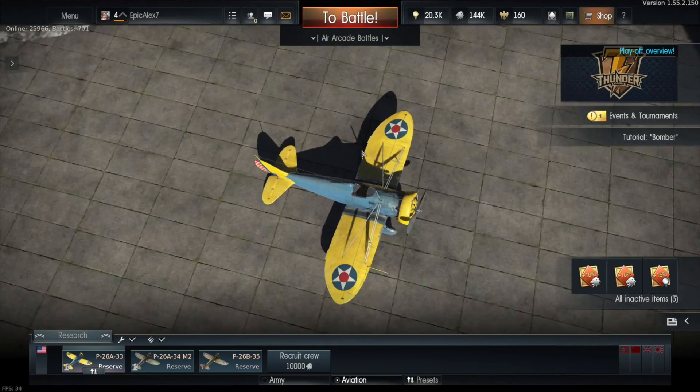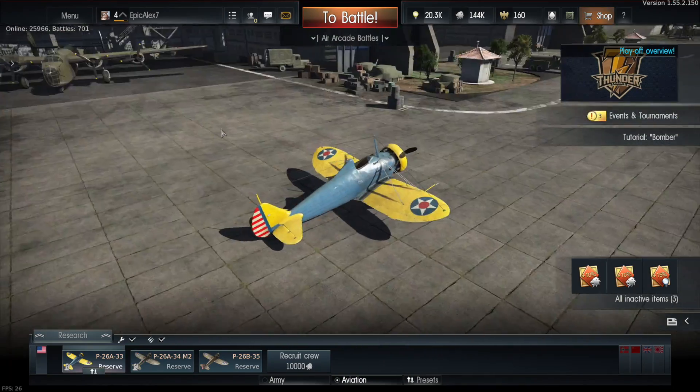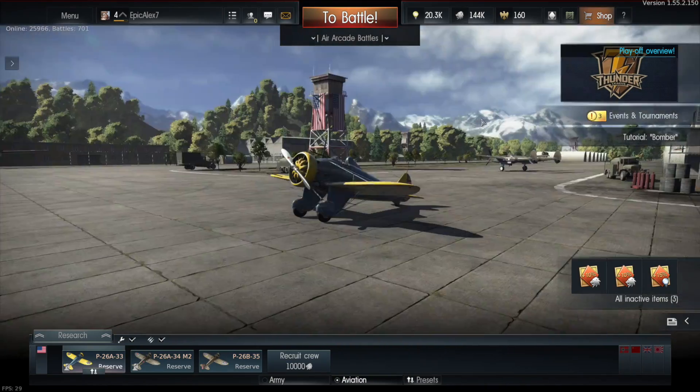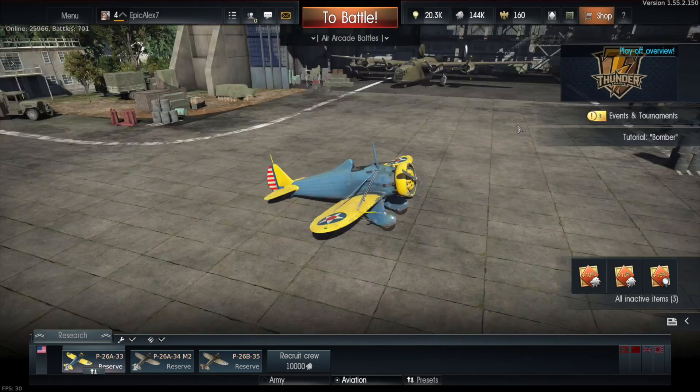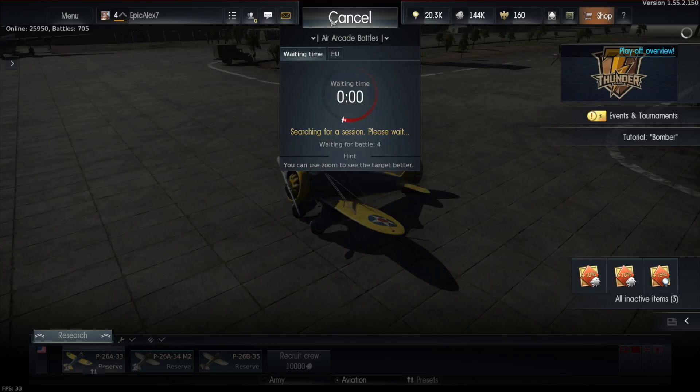So last episode I got a new plane, and it was not this plane — it was a Soviet Lag-11. But this is a P-26, it's an American fighter plane, and I've been using this. It's really hard to use in air battles, but we're about to do one right now. It's got really bad maneuverability, but it's a lot faster, and I like the way you can control it better.